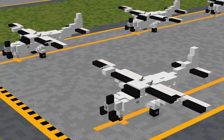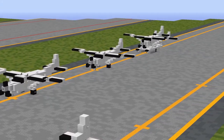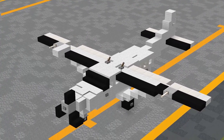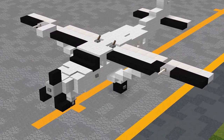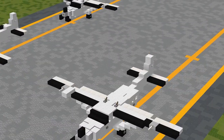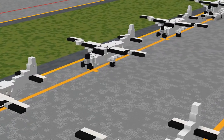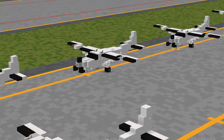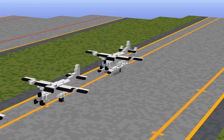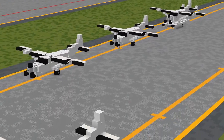Now that the base aircraft is done, the next thing is building the other three modifications. If you're building just the base C-208B Grand Caravan without the cargo pod or anything, you're basically done and can skip to the end. If you're building any of the other three variants, we'll be tackling those next. The first is adding the cargo pod on the underside — if you'd like to skip ahead to the float plane, a timestamp is in the description.